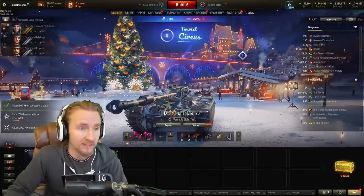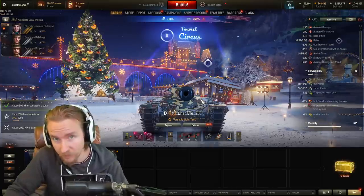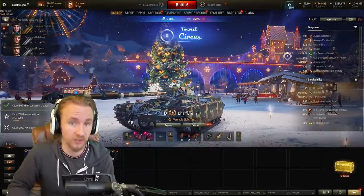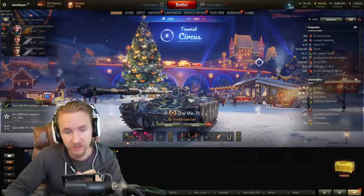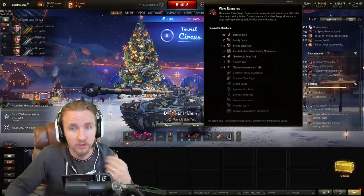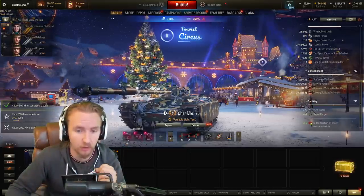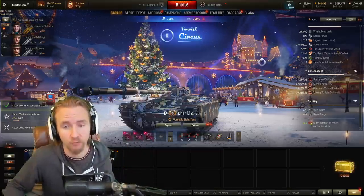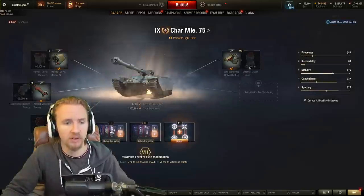Crew-wise, if you've got an AMX 13 105 crew it'll work in this tank. You want situational awareness, recon, and concealment to improve both the bad view range and terrible camo. Equipment-wise I recommend two builds: one full scouting build with Commander's Vision System, Coated Optics, and Vents — though even then the view range isn't great. You may drop the vision system or vents for an exhaust if you want extra camo.